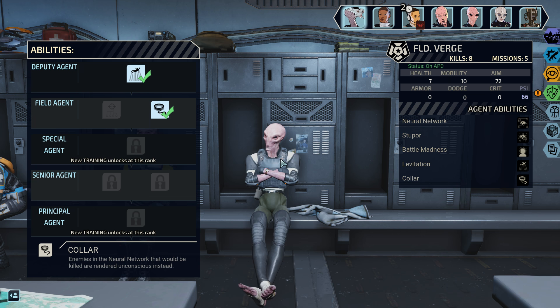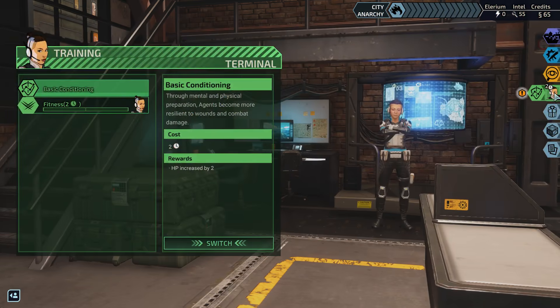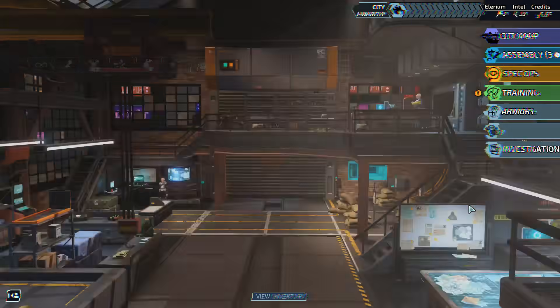Now it's a real shame that Levitation doesn't put people in the network. So we're gonna want Verge second in the breach lineup a lot — we want him right up in there, maybe even first, because we wanna make sure he can go early in the round to add people to the network. And then you're doing your thing — I guess it's just city map time.